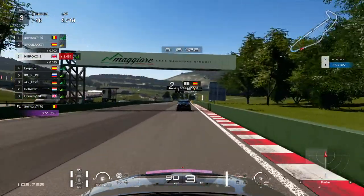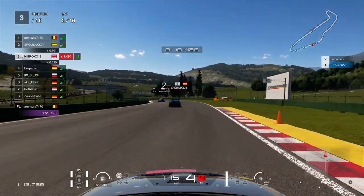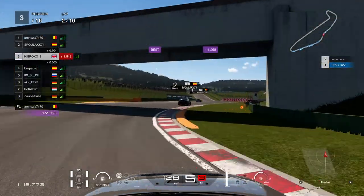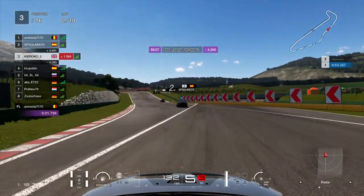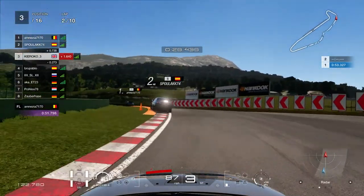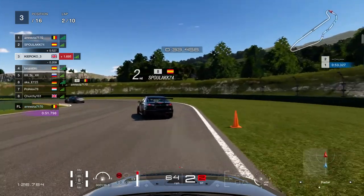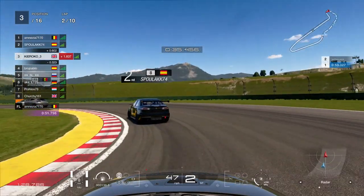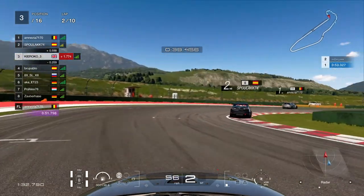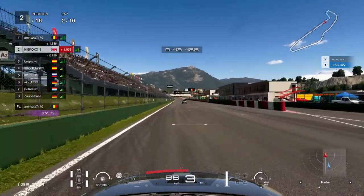Good old Pablo is gaining on me, so I'm just trying to get the best exit I can, because he's just going to get that slipstream and it'll drag him all the way down — I'll call it a straight, but it's not really a straight. He's going to get a really good run. A lot of people send it into this corner, which is really annoying because it just forces me off into the grass, but he doesn't go for it. I'm trying to get the best exit I can because this leads onto the biggest straight on the track.